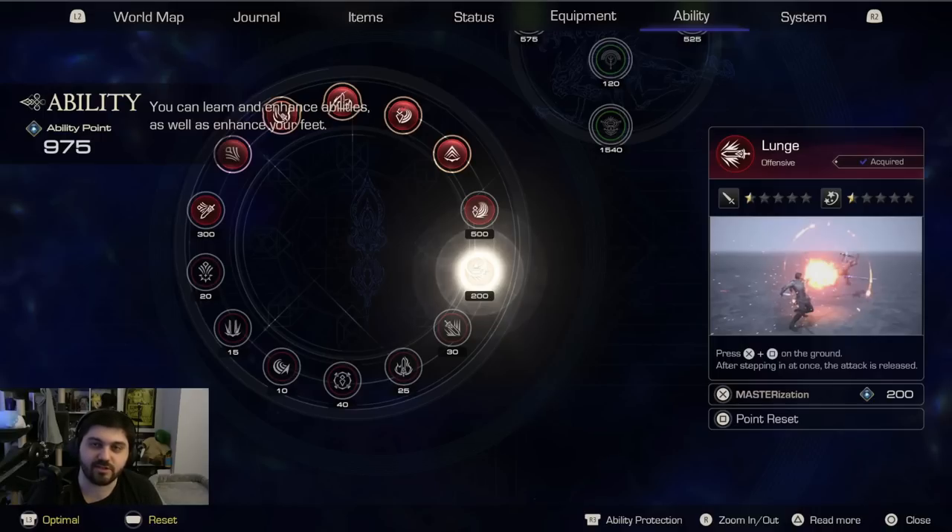As for the rest of the elements, we see standard menu items: world map, journal, item status, equipment, ability, and system. Overall we have a pretty good idea of what Clive's ability tree is going to look like and how it expands. Curious to see how plentiful ability points are — will they be as plentiful as Final Fantasy XV or more tight as you level up? And how will equipment pieces affect your stats, stagger damage, and attack damage? We really need to get a look at those other menus.